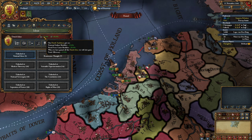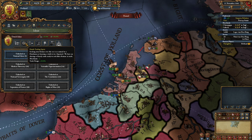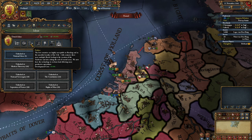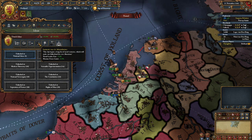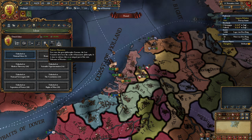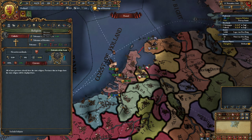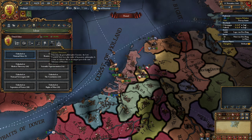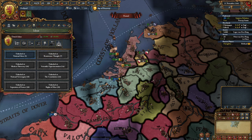Let's go over Dutch ideas quickly. We have yearly inflation reduction, a merchant, the Polders for minus 10 development cost, naval leader fire plus 2, and marines force limit 5 percent — the first way to get marines. The humanist idea gives plus 3 heretics accepted, which is why I took humanist ideas: combined with the Dutch ideas we make heretics accepted. We also get siege ability and land fire damage plus 10.